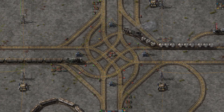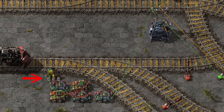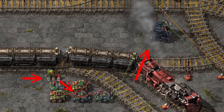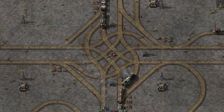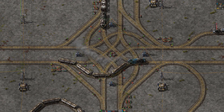This device works by reading the state of the entrance signal. When the signal becomes red, that means there is a train passing through it, and the device turns that red signal into a locomotive signal and adds it to the nearest substation. Since all four of these substations are connected with wires, all four train counting devices at the four entrances to this intersection contribute to the total count.